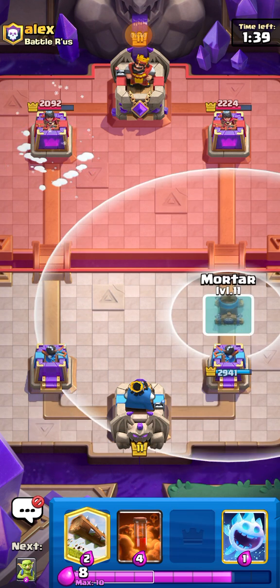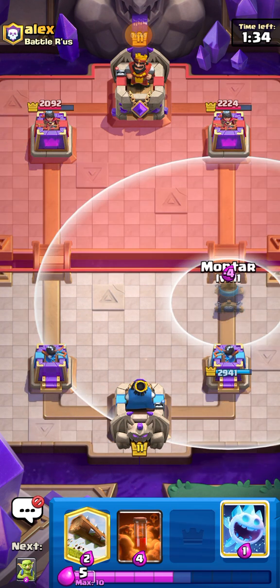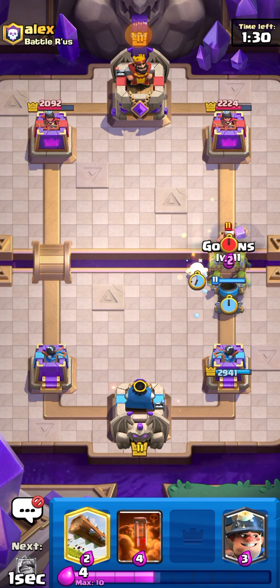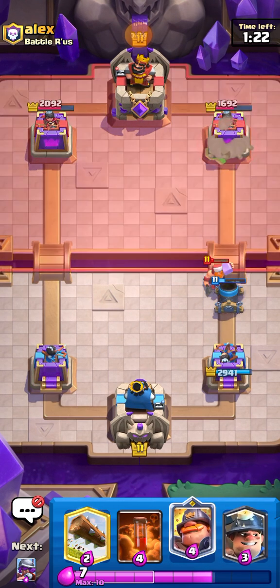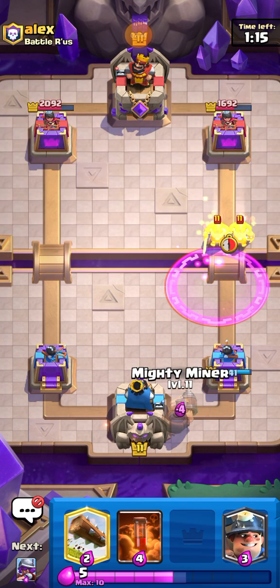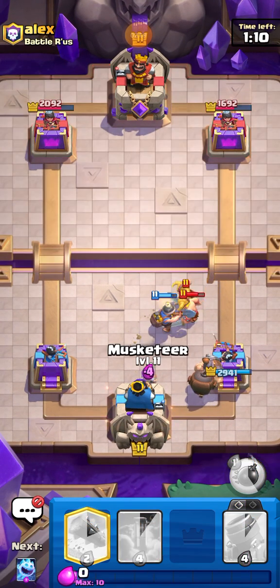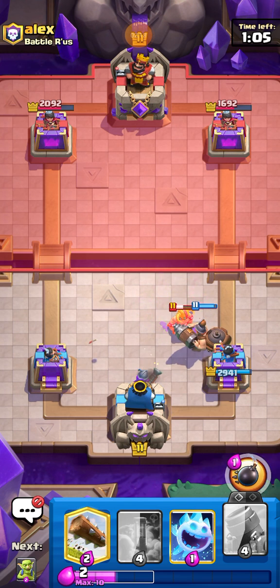This first matchup is going to be pretty good. I'm gonna go for Mortar now — I expected him to go for E-Barbs but he didn't have enough Elixir. We get two hits off — I was hoping for three but it's all good. Going for Miner to pull it to the middle, Musketeer in the middle — it should be a pretty easy defense.